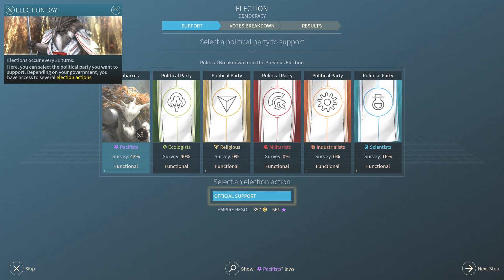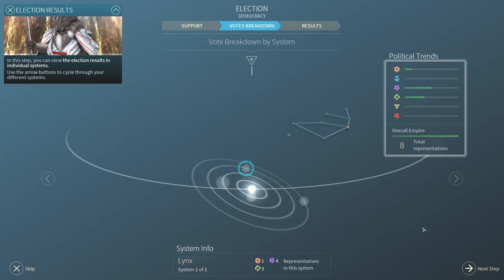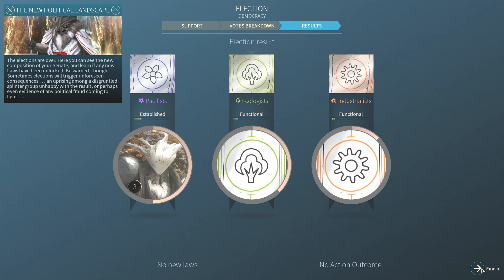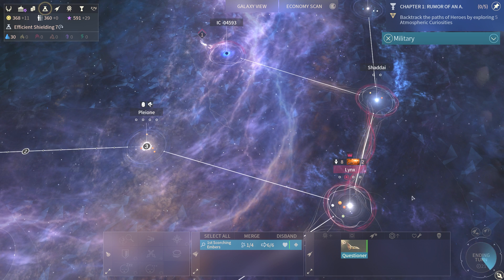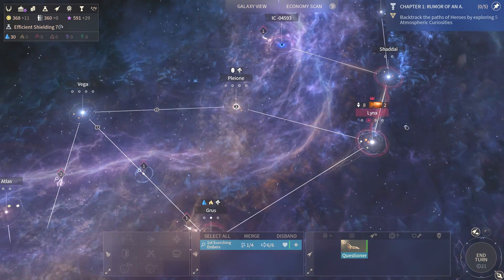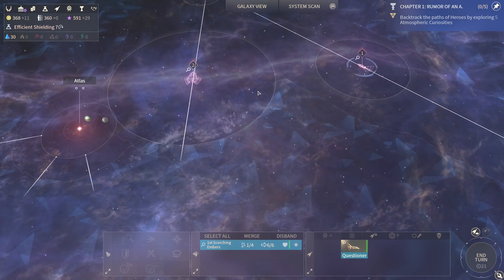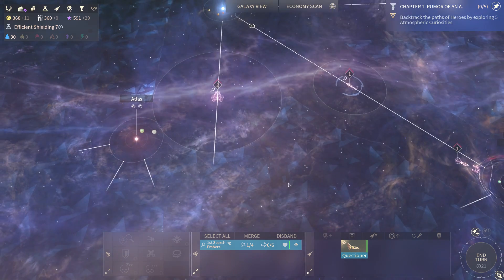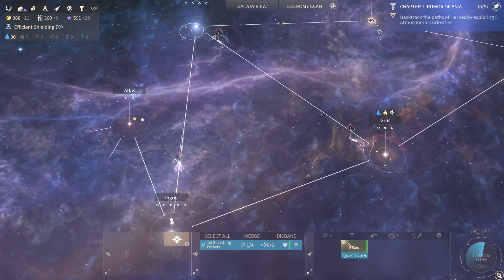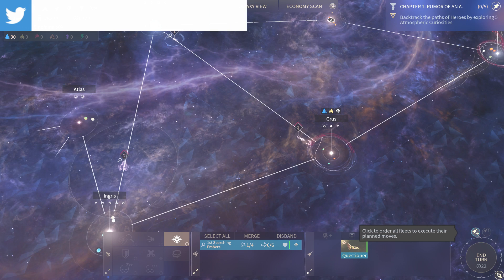I guess I should support my guy — the only hero I have. I haven't seen anyone yet, which is good because I don't really have any defenses. I haven't seen any pirates either, which is also good. I should start making a fleet just for defense.